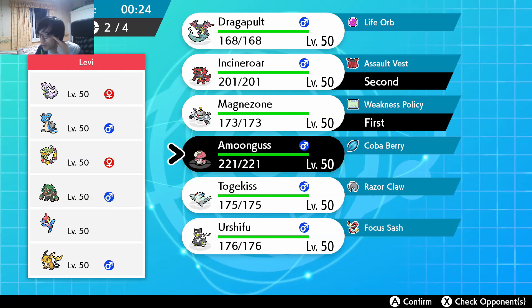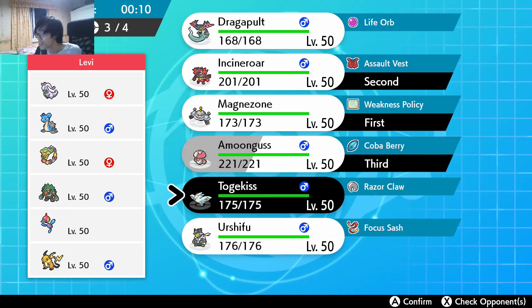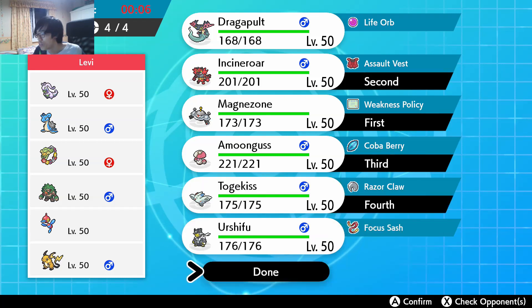Amoonguss, Togekiss — I went Togekiss-Dragapult last time, but that's because he didn't have Lapras. This time he does have Lapras, so I'm gonna bring Amoonguss and Urshifu, I think. Or Togekiss for Rillaboom.